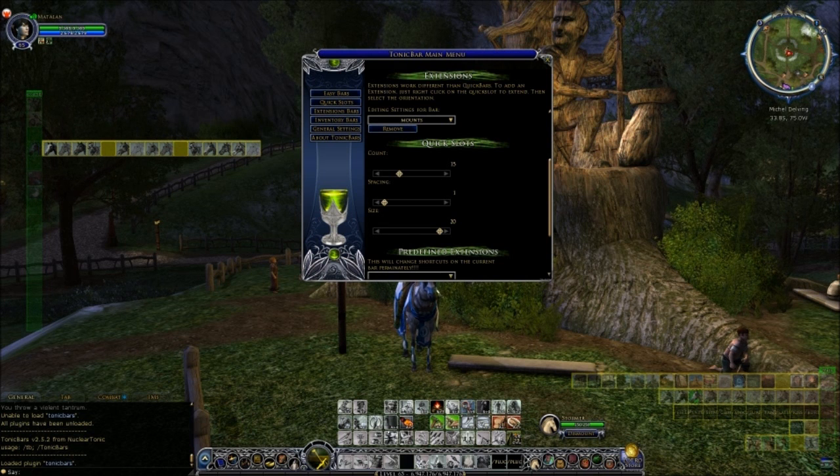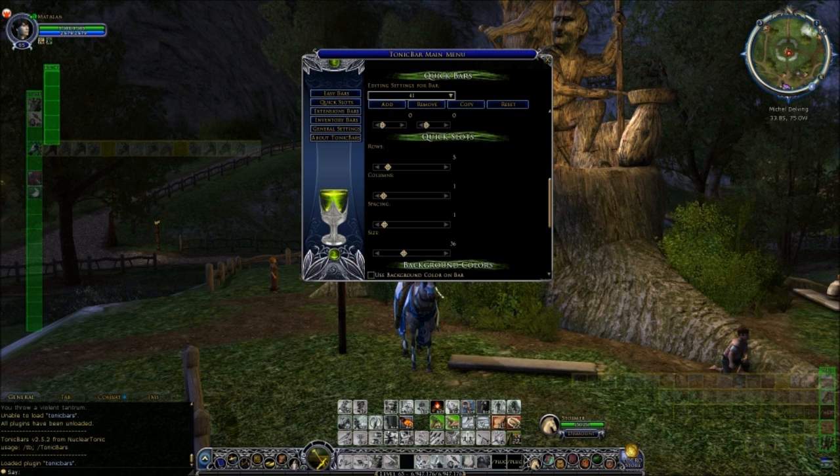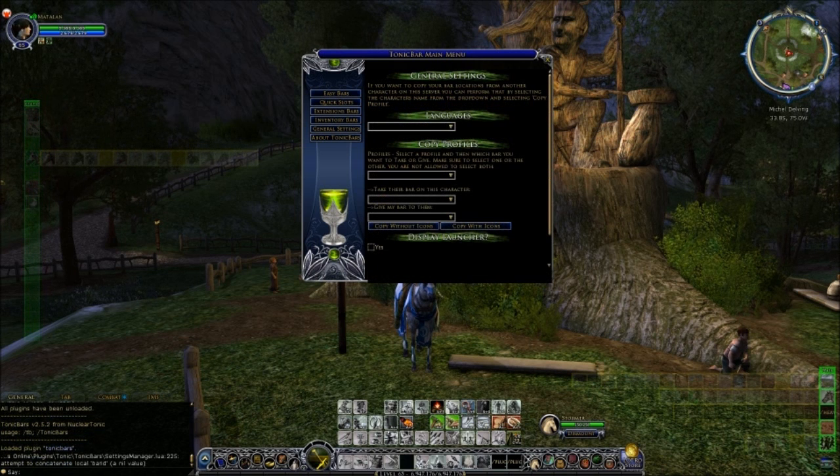Remember, if you want to make a new bar, just go into the chat box - forward slash TB or forward slash tonic bars - that will bring up the options and show you your current bars already set up. If you want to make a new quick slot bar, click on Quick Slots, then click on Add, and that'll make a new one for you to position and set up the size of, etc. You can also go in here at any time to reposition bars that you've already made, or delete ones - just click Remove.